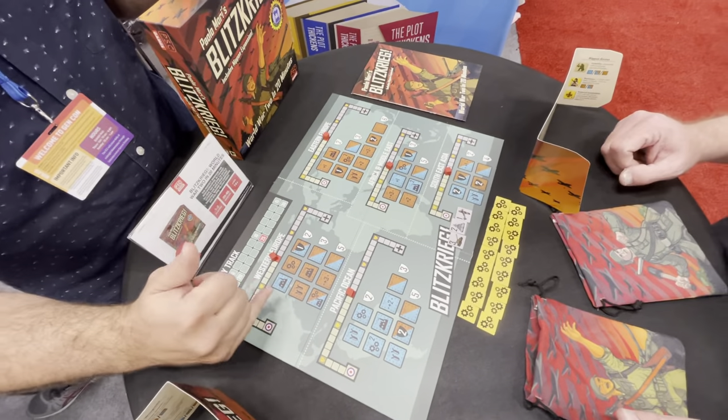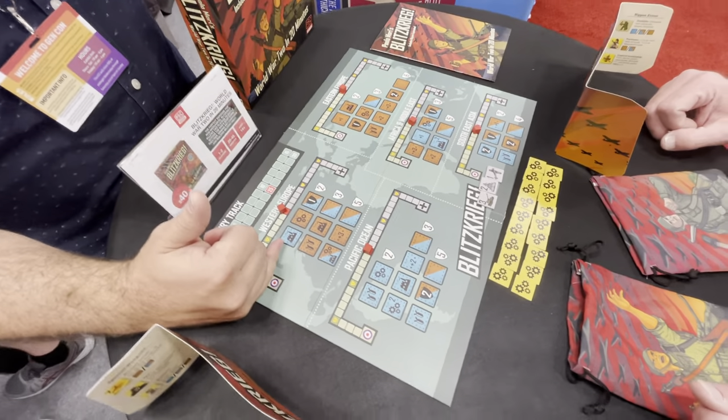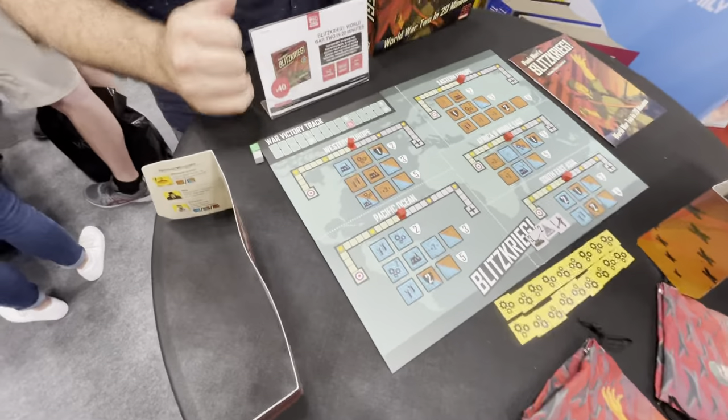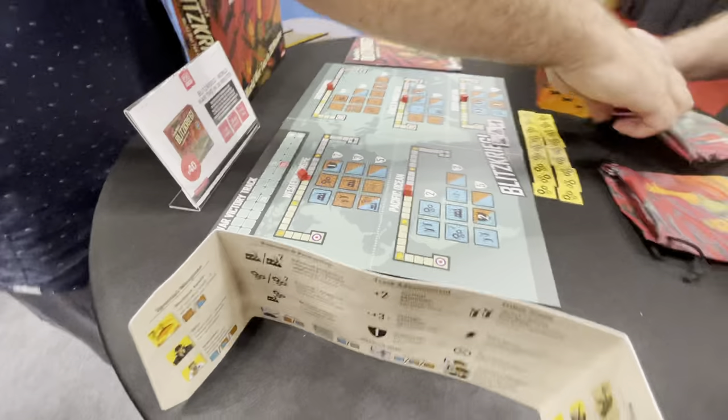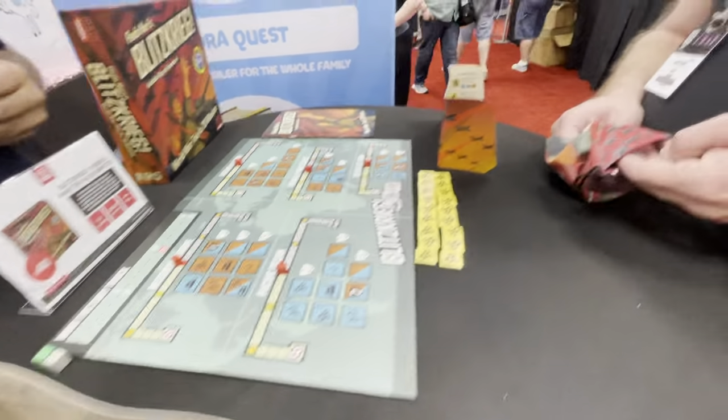Each of these theaters of operation is composed of campaigns. You start with the first campaign before you proceed to the next campaign. The way you play is you're going to draw three counters out of there — that is your hand. You start with three.